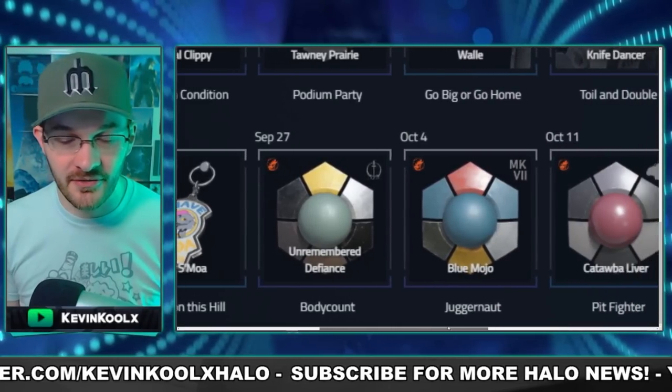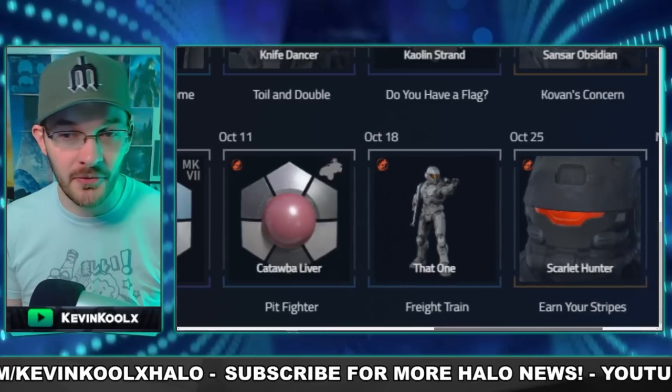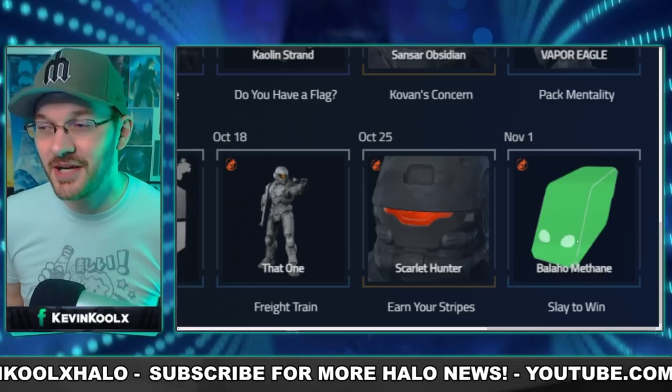We also have the MOA Burger weapon charm, which looks awesome. We've got more coatings for the Mark 7 and the Fracture Core, and also a coating for the Warthog — probably pink or rose gold colored. At the very end, we have another green coloring for Butler, which raises the question: how many green colorings do we need for our AI characters? Overall, I think it's a huge step forward — not a bunch of emblems and backdrops like Season 1. This looks like actual content you want to grind for, and throughout the season we'll also have events with free customization to unlock.